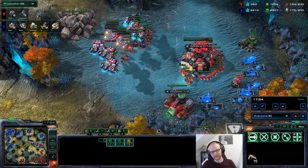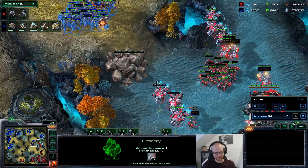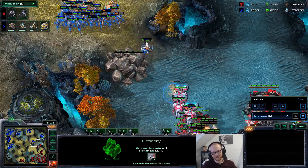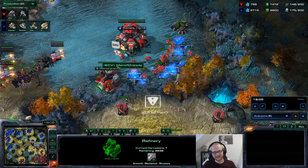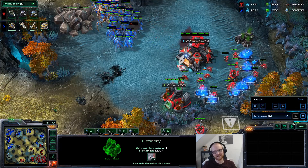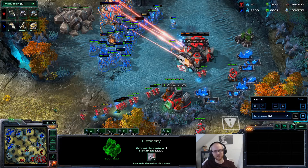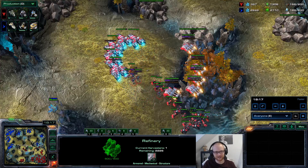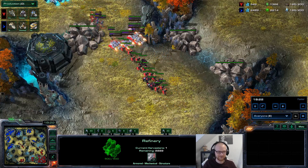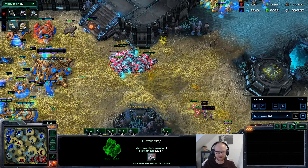That's also a reason why getting gases on your fourth base is questionable. You're making Ghosts, you're going to get your 3-3, you're making a lot of Starport units — the fourth gases seem reasonable. But getting gases on your fifth base as Terran — that's very questionable. You just don't need gas in the late game as Terran really. I feel like if you have four or five gases mining in the late game, that's probably enough to saturate all your production.